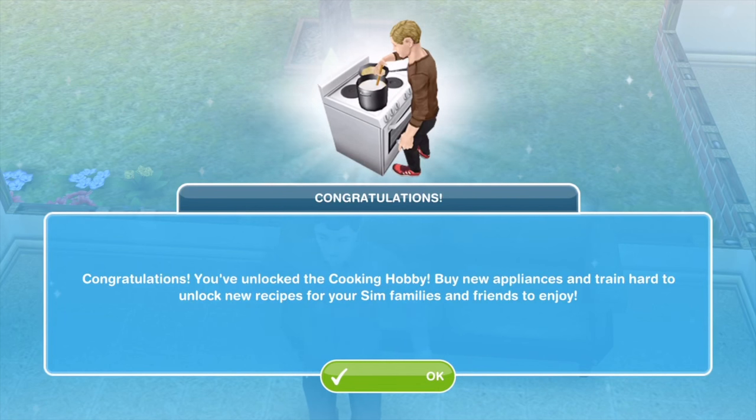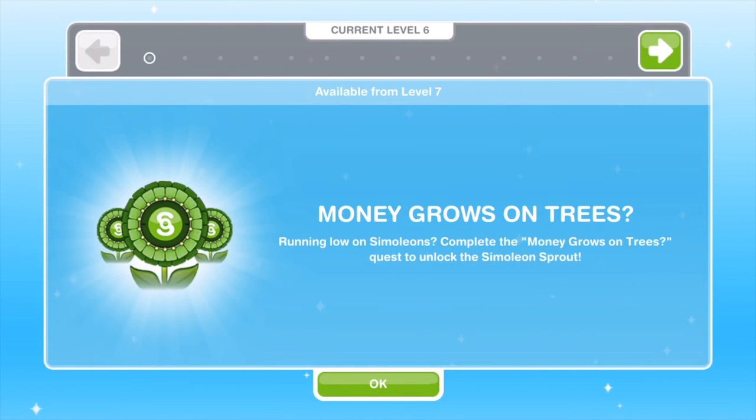Congratulations — that completes the first quest in Sims Freeplay. You've unlocked the cooking hobby! Buy new appliances and train hard to unlock new recipes for your Sim families and friends to enjoy. The next quest available is Money Grows on Trees — you need to be level 7 for that, so I'm going to work on gaining up to level 7. I'll link the Money Grows on Trees walkthrough below once I've completed it. Thank you so much for watching — if you've got any questions, leave them in the comments and I'll try my best to answer them.